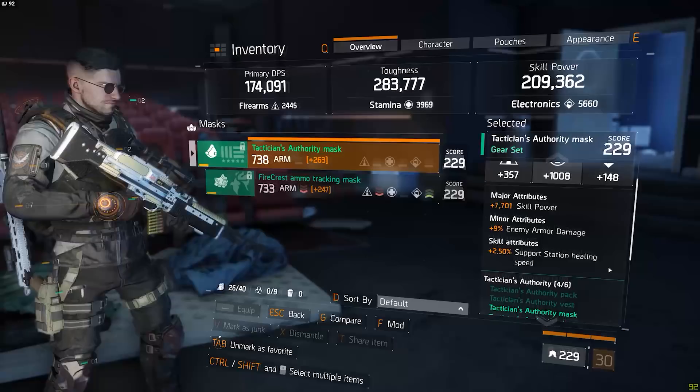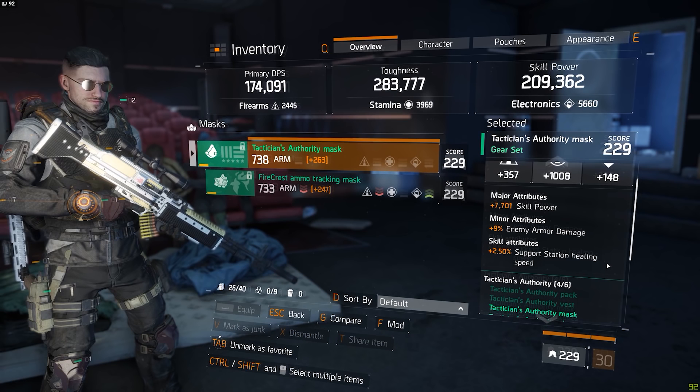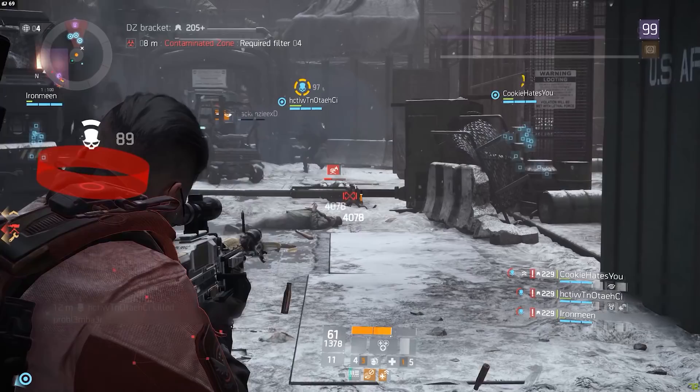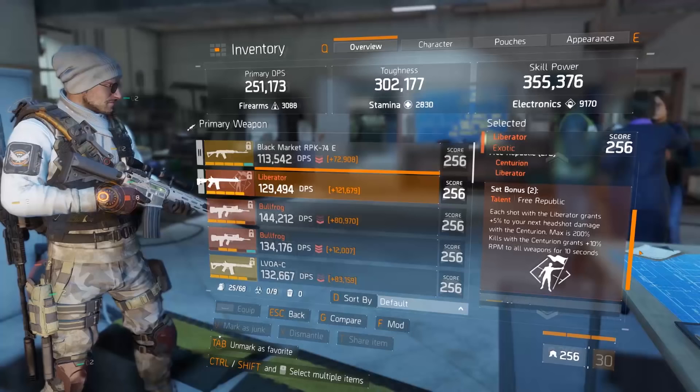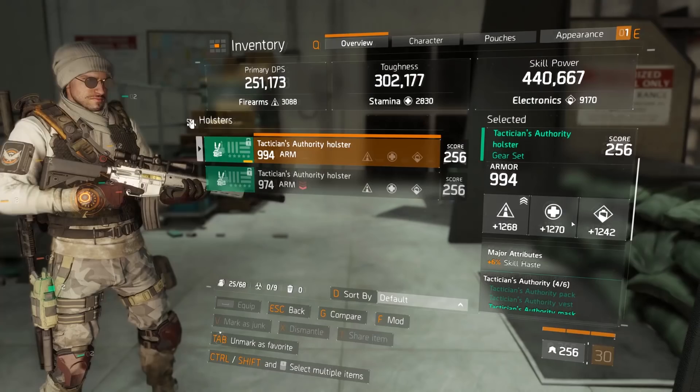A lot of people have asked me what they should do to properly prepare for patch 1.7. Ever since patch 1.4, every time a patch has come out I would pretty much have my build ready the next day or two. That's partly because I tier craft and test builds on the PTS, but also because I do a lot of things to prepare for each new update.